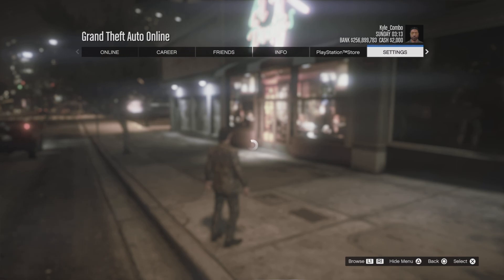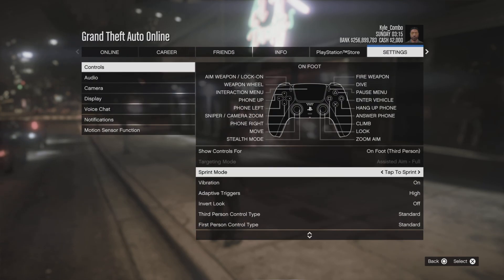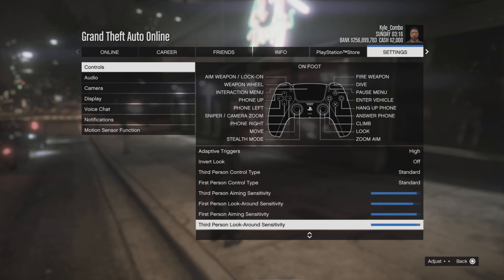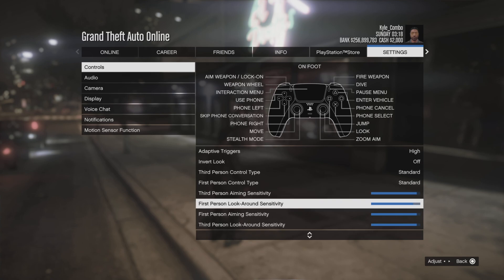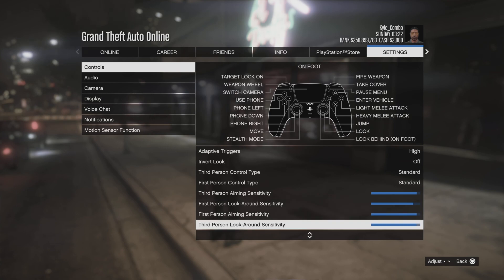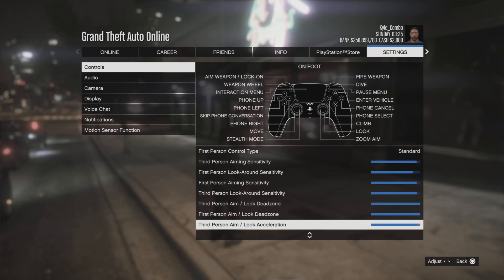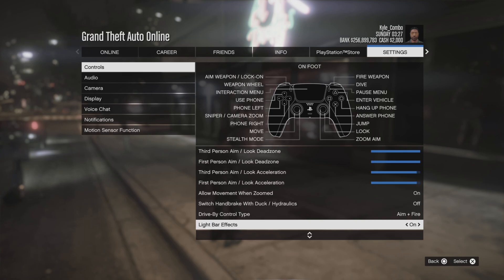So I'm going into my settings right here. As you can see, my controls right here — scroll down and my third person aiming sensitivity, my first person look around sensitivity, my first person aiming sensitivity, my third person look around sensitivity, and you can see the dead zone, acceleration, zoom, drive-by controls, aim assist, fire, and light bar effects on.